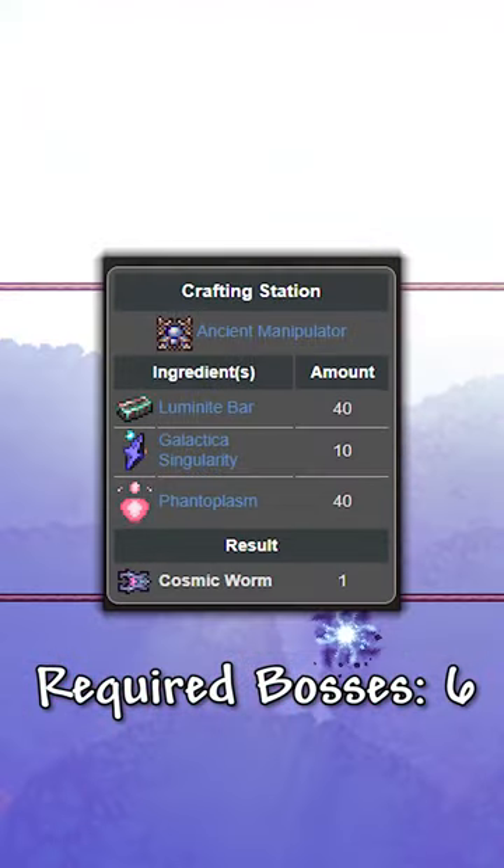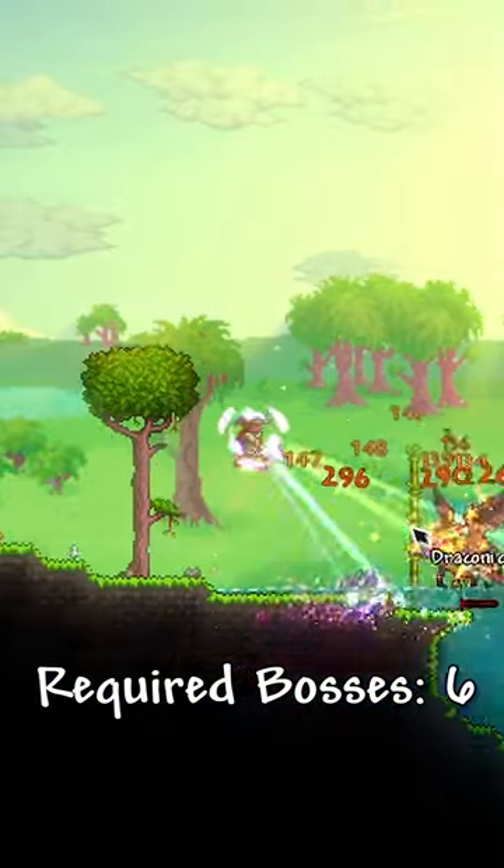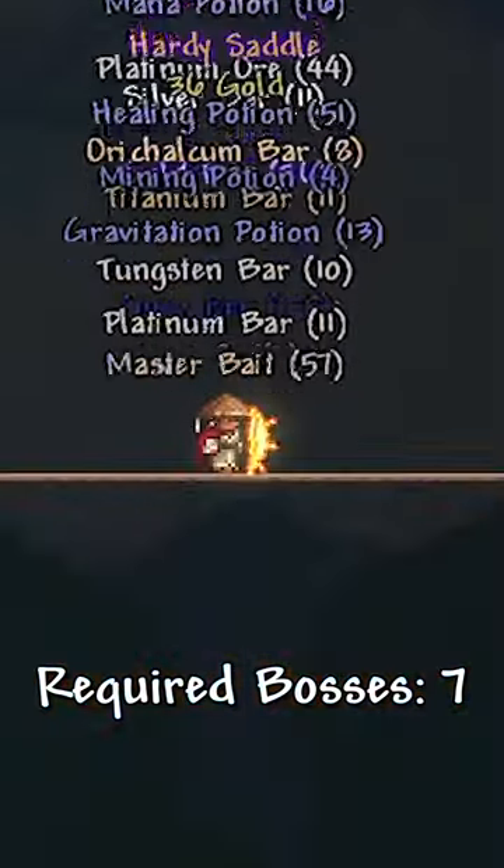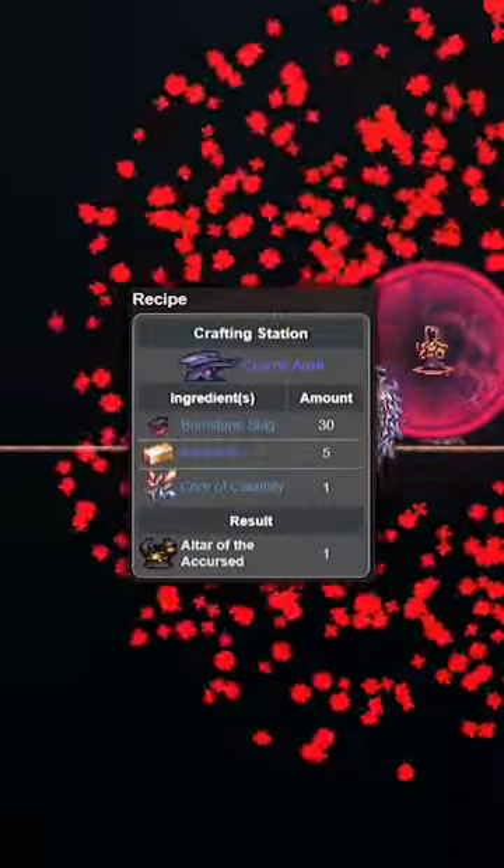And with that, immediately challenge the Devourer of Gods. Draconic Swarmers spawn post-Moon Lord on the surface jungle, which allow you to craft the Dragon Egg and Verse Yaren. After Yaren, opening Titanium Crates will give you the fine ingredients to spawn Supreme Calamitas.